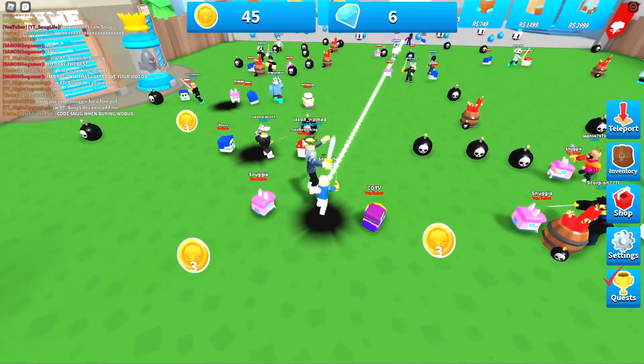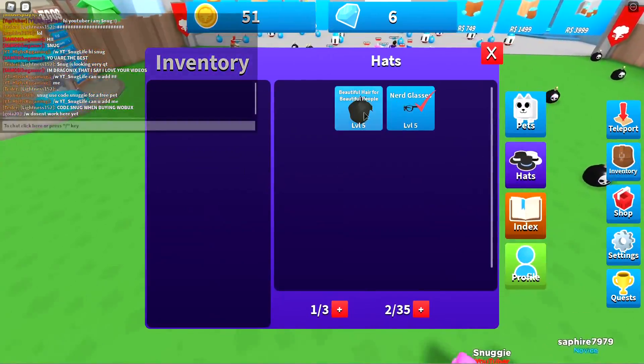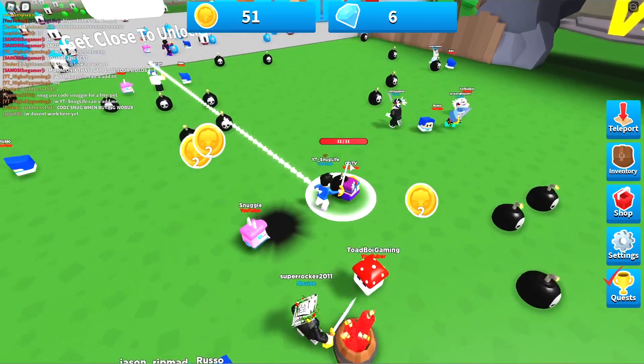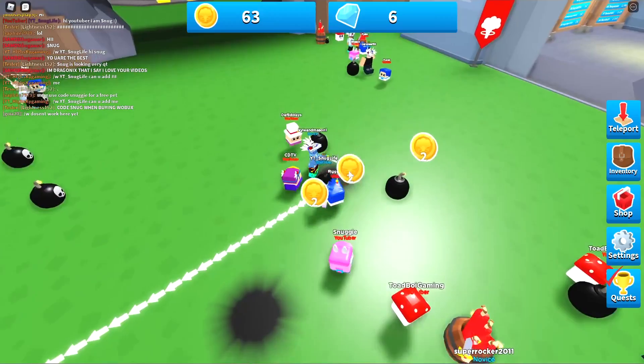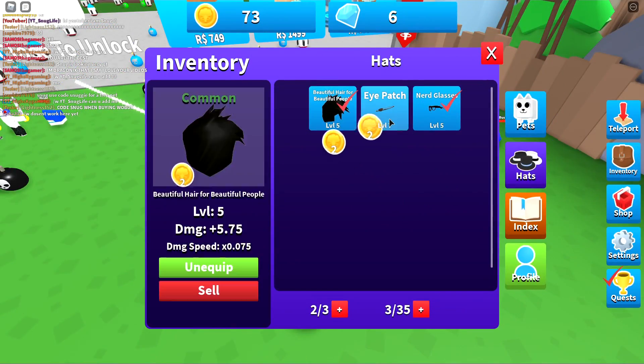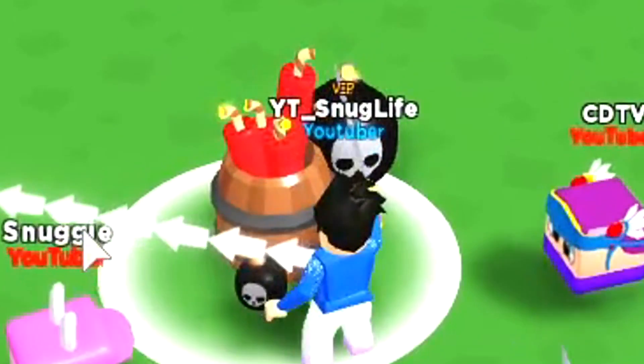That barrel of thingamajigs gave me a bunch of thingamajigs. We got a wig — cool, I can put it on my bald head. Now we're being damaged — one shot each. We got an eyepatch. Arrgh, I'm a pirate! I'm really not a pirate, I lied.